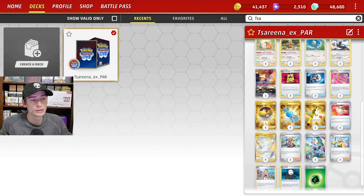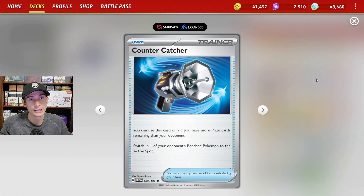For the trainer cards we are using two copies of Counter Catcher instead of Boss's Orders. The reasoning for this is that chances are we will be behind in prizes, because we are taking all of our prizes all in the same turn, so we are just better off using Counter Catcher instead.